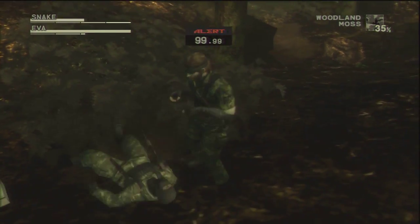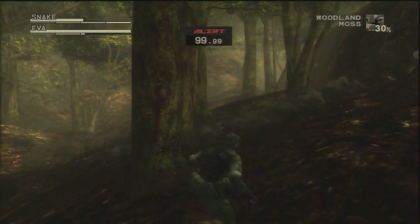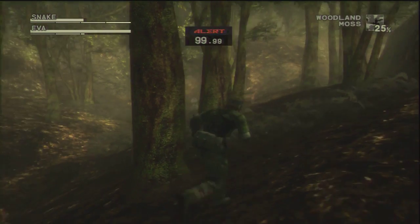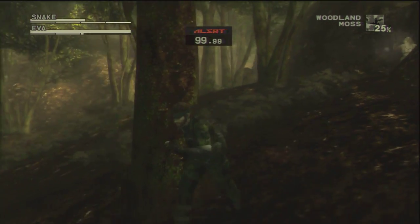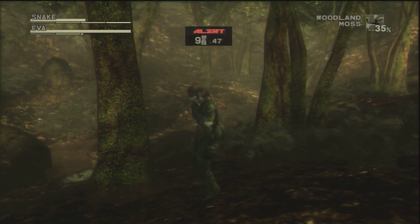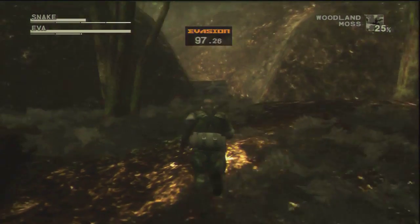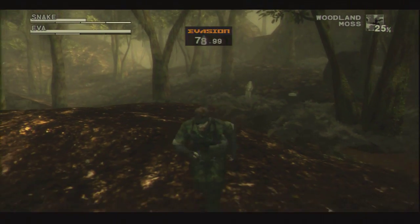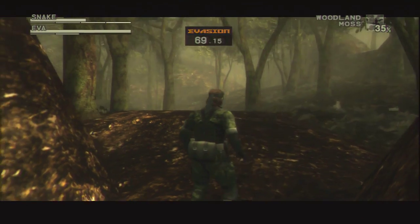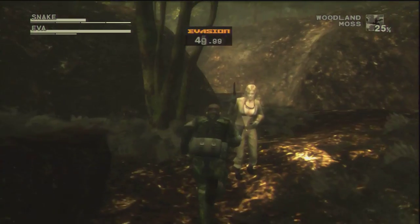I think this is like the only area in the game where the guards are actually really well camouflaged. As you can see I still triggered off an alert. But remember this is all done in one take, so if you're aiming for no alerts you just know that there's a guy there for next time. That's a dramatic end. And once Eva makes her way to this final ledge we should be done with the game, and all that remains is the boss battle against the boss. So let's do it.